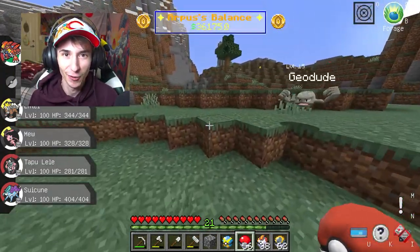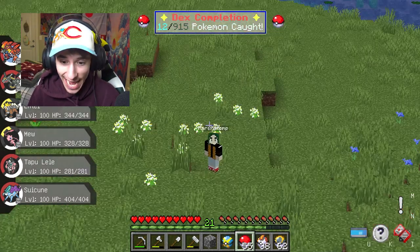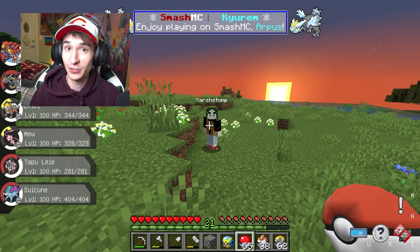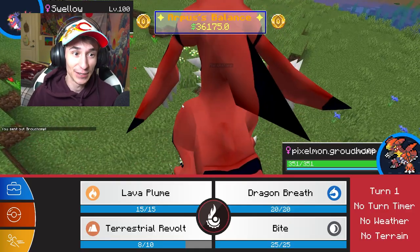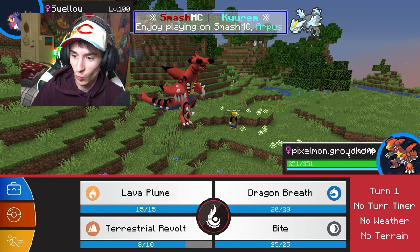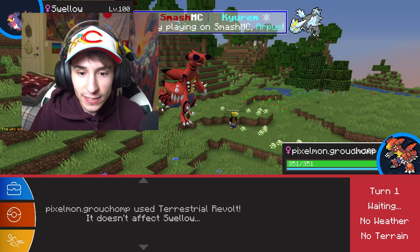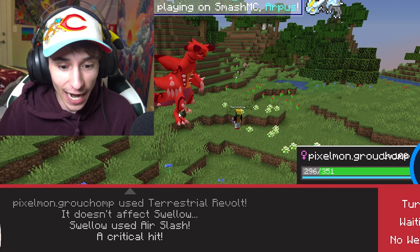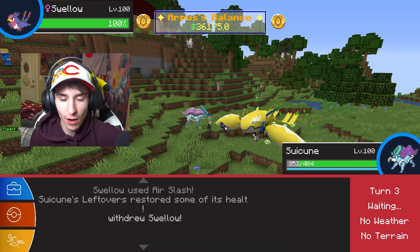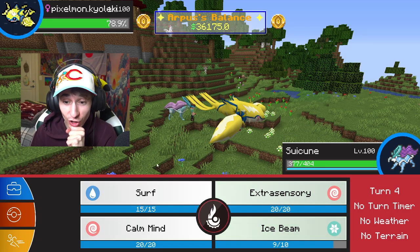Now that we have our Grouchomp, it's time to go show it off in battle. I can't think of a better way to test it out than against someone who also has a fusion Pokémon. We're leading off with our fusion — apparently it's called Pixelmon Grouch. We go for Terrestrial Revolt. I threw a Choice Scarf on this thing. It's supposed to hit flying types so I have no idea why that didn't work. We'll go to our Suicune and try Ice Beam. Oh my god — he's got the Kyogre and Regileki fusion!